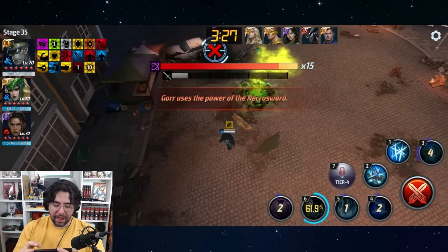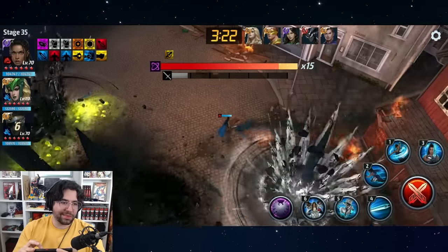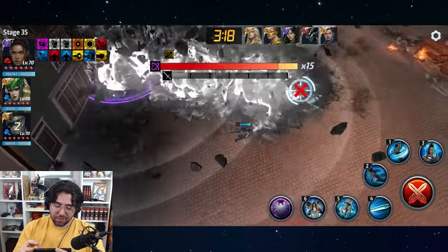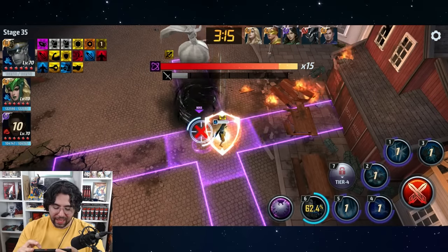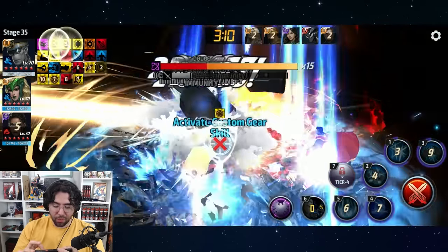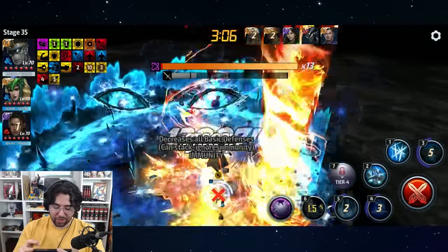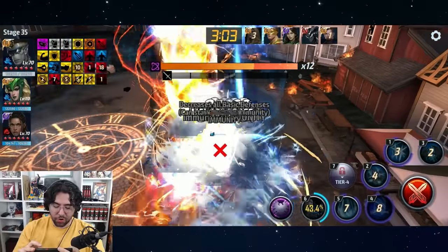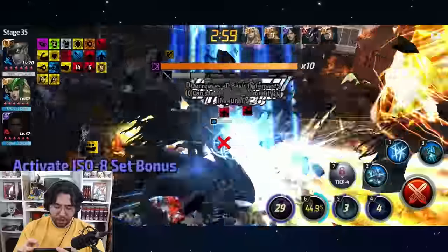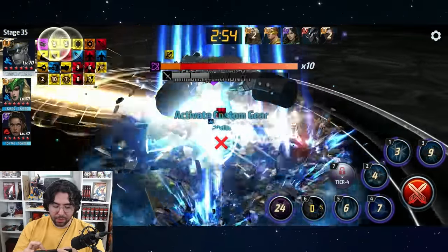I do like how short his cooldowns are and how easy he is to proc. He's easily a 10 out of 10 for proc friendliness — you have to be trying to miss a proc, which is nice. For some people this damage is good enough, for others it's not. I want to highlight the four-star Valkyrie artifact and Enchantress — the synergy she provides with the mind damage is huge and hard to beat.